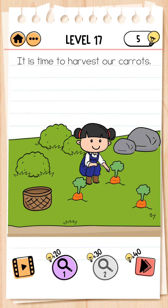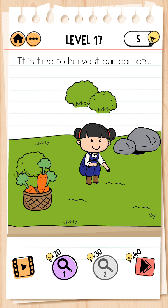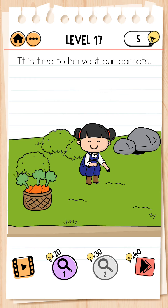Next, level 17. It is time to harvest our carrot. We remove it from here and keep it here. Now we harvest the carrot, bring it here, and bring it again. Level completed.